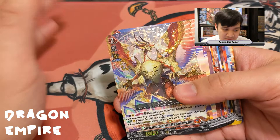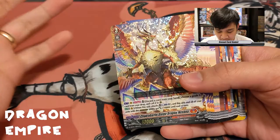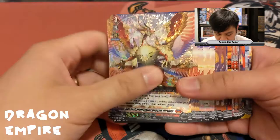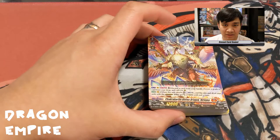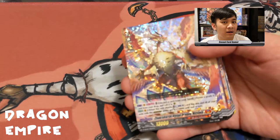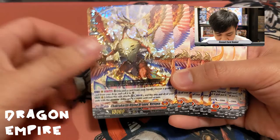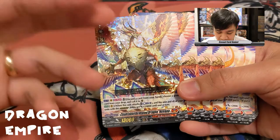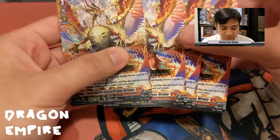Start decks have been notorious for being cheap and low rarity. Normally in a trial deck you get a bunch of foiled cards, but start decks generally only come with one foil card and play sets of everything you need. The first card is Chakrabarthi Divine Dragon Nirvana — the only foil in the start deck. You get one foil version and three normal ones.